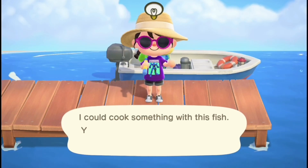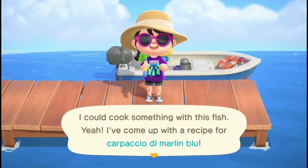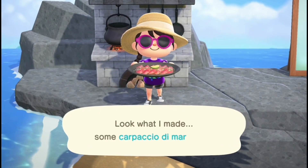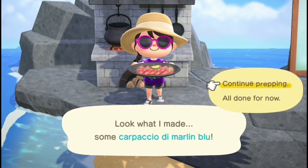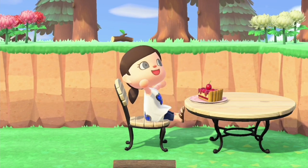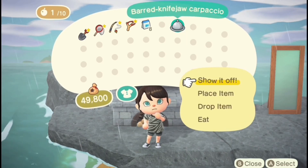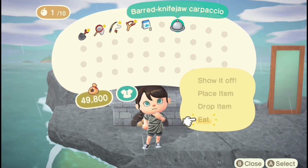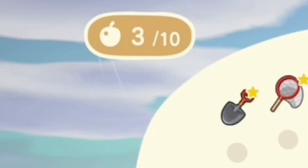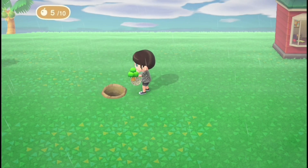The sixth reason that you would want to fish is so that when you unlock cooking at three stars, you will be able to use the fish that you catch as ingredients in some of the recipes you can make. Once you cook a dish, you can either use it as a decoration or you can eat it and fill up your belly faster than if you just ate fruit straight from the tree. This comes in handy if you need to move trees or rocks.